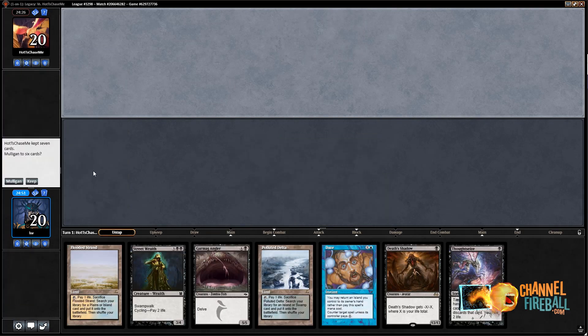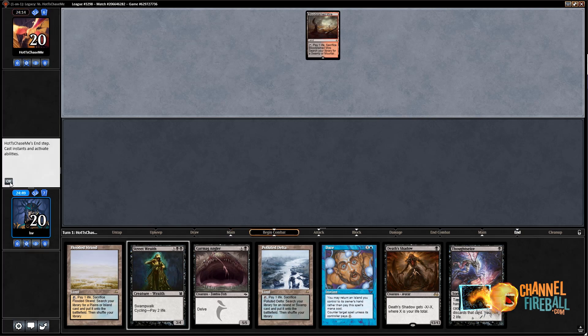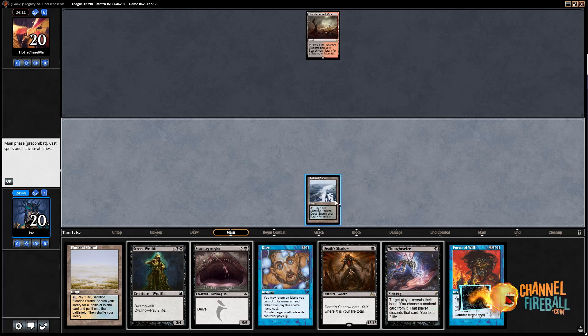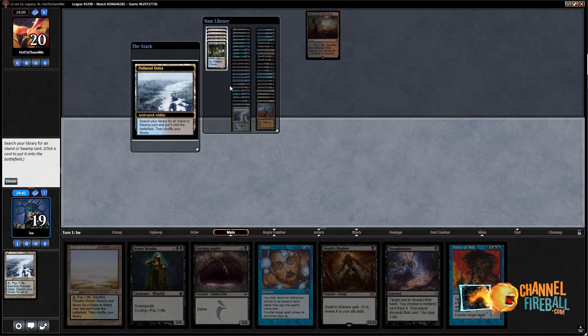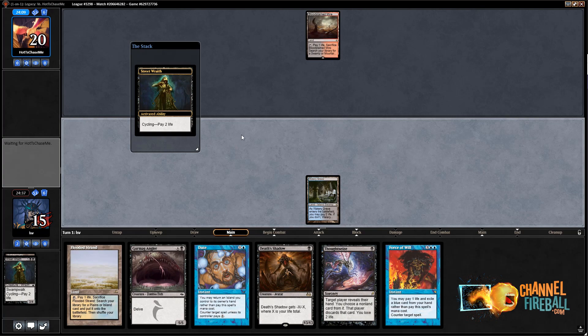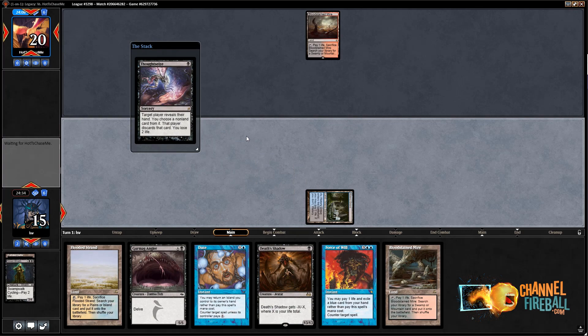Time for round four. I'm on the draw and I'm going to keep this hand — Turn one Thoughtseize plus Daze with a Turn two Death Shadow, taking 6-8-10 off of lands, plus a pretty fast Angler. I think I'm going to sac my land first. When you have Street Wraith and a land in your opening hand, you decide whether you want more or fewer lands — I don't want to draw land so I'd rather cycle first. I also want to cycle before Thoughtseize to have more information; if I drew Fatal Push, maybe I wouldn't Thoughtseize their creature when I would have otherwise.